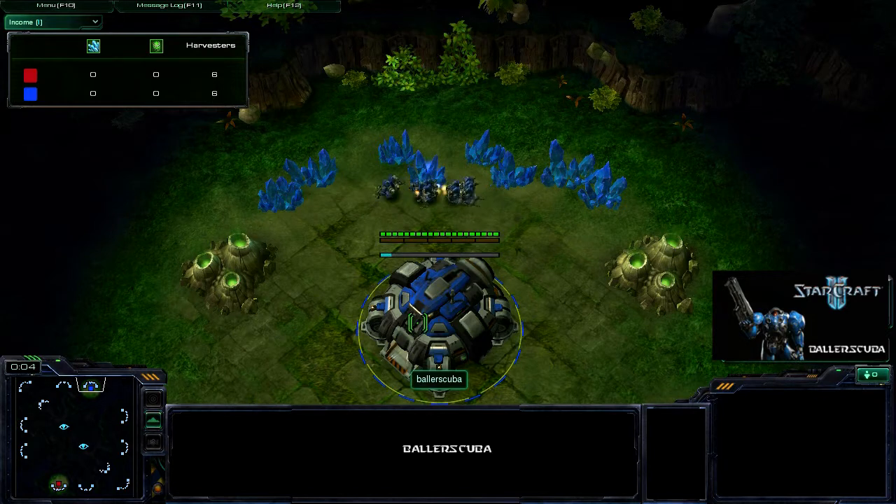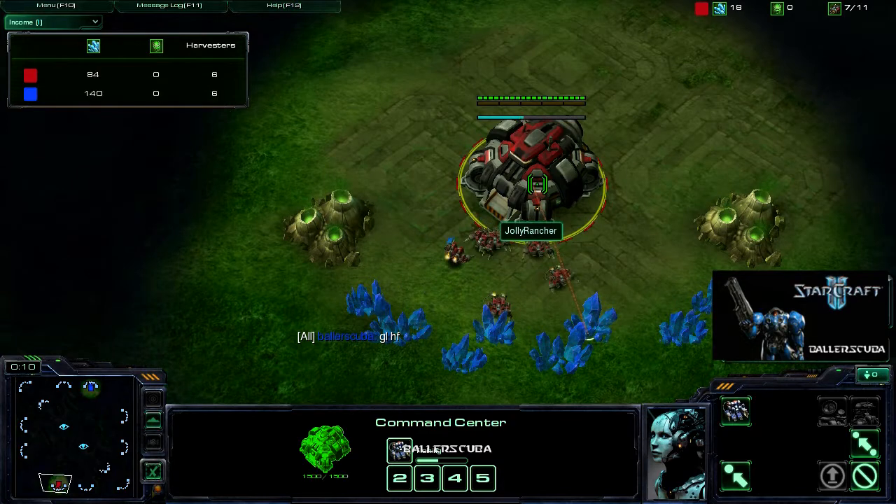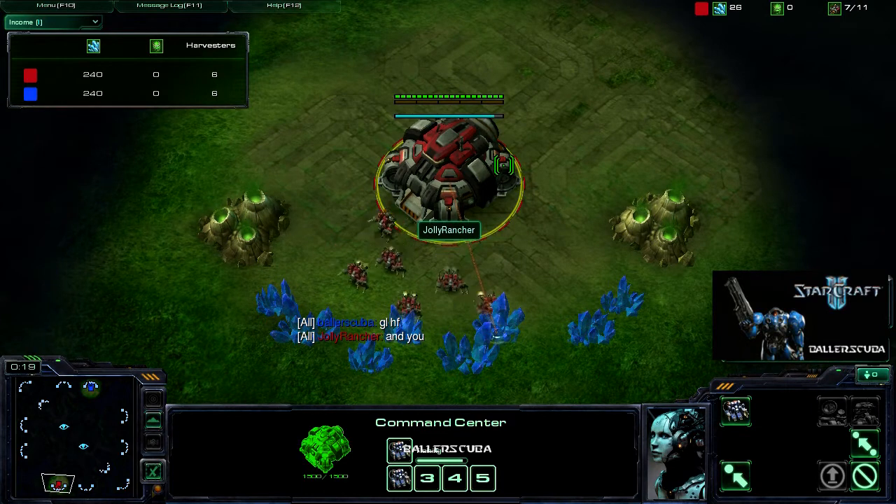Here we are in the game. I have spawned as the Blue Terran in the north, up against Jolly Rancher. He is also a Terran, he is red, and I don't like red right now. He is in the south.